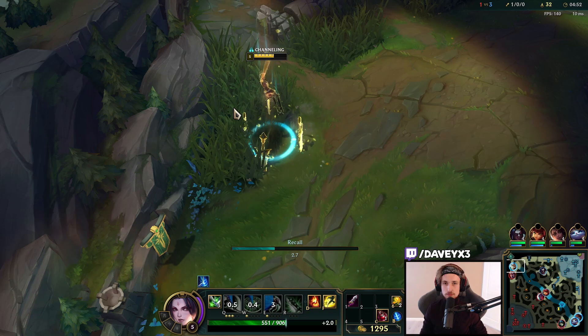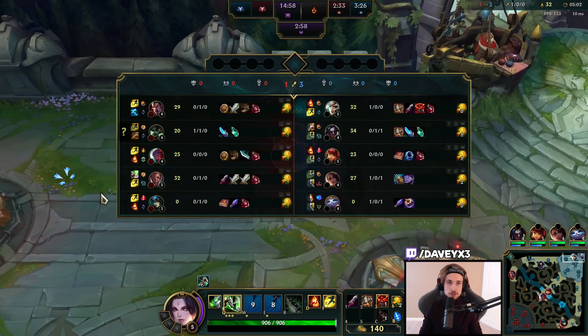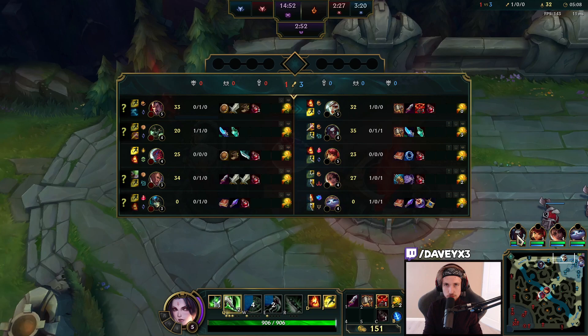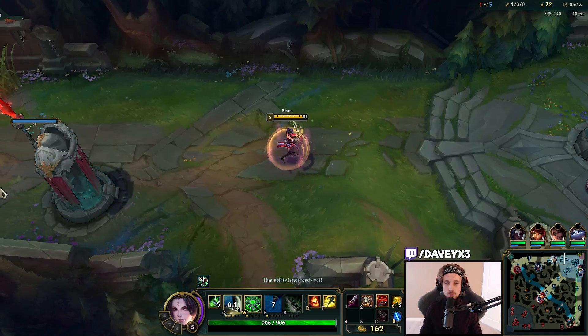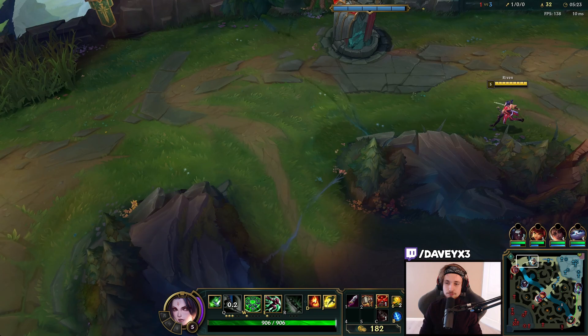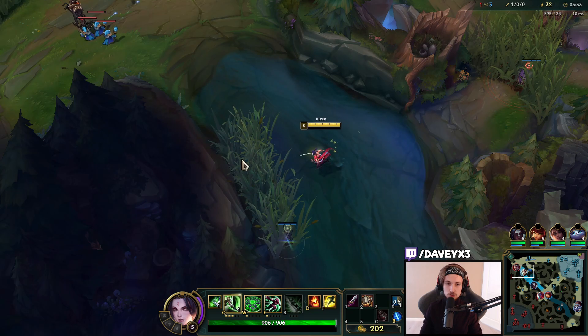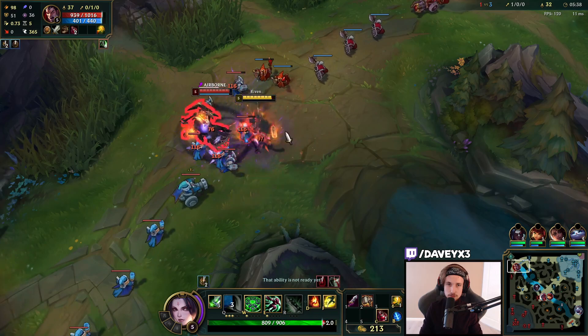It's a really really skill-based matchup if you know how it works. Either he grabs you or he Qs you - it's one of the two. The wave is slow-pushing towards me which is actually really good for me. Let's place a ward down in the tri-bush, and also one right here on the edge for Kayn.